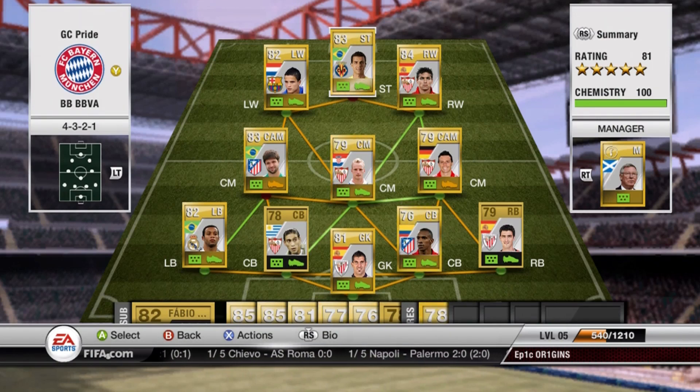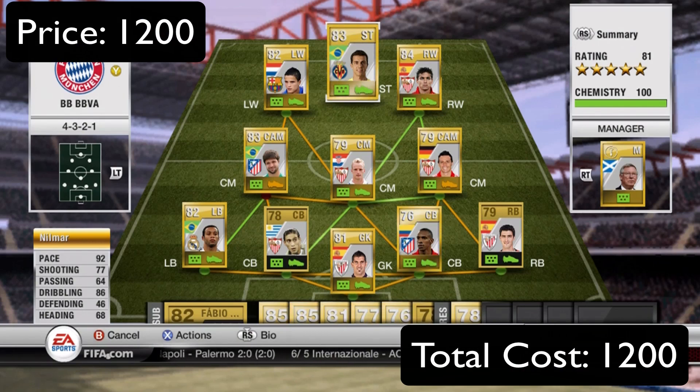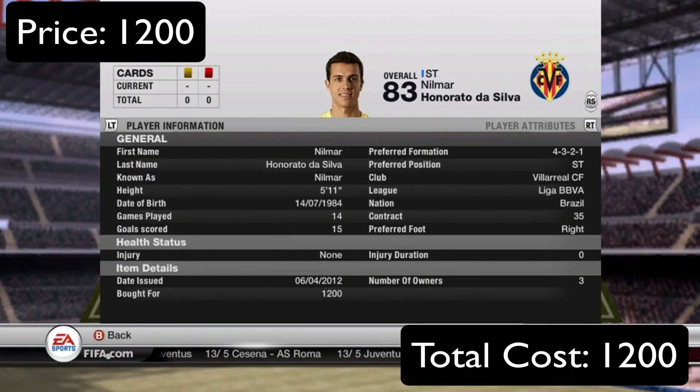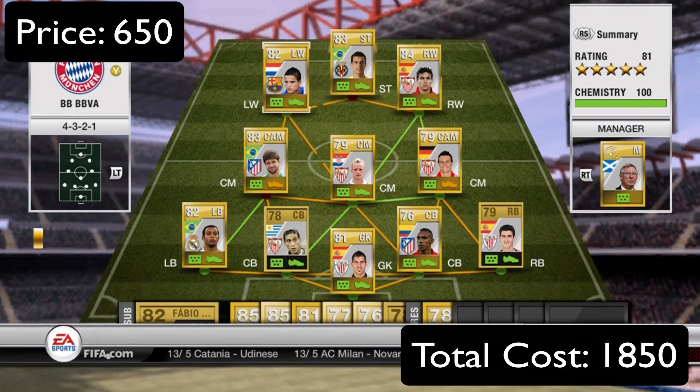We've got the right formation — a couple of players are center attacking mids not in the center mid position, but you gotta save some coins when you're going for a bargain builder. Let's start off up at striker: Nilmar. I don't know how many of you guys know about him, but very good player — a little bit underrated even at 83. He's got 92 pace, 77 shooting, 86 dribbling, great ball control, and only 1,200 coins. Definitely go try him out.